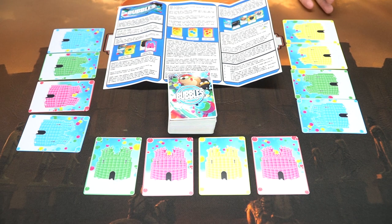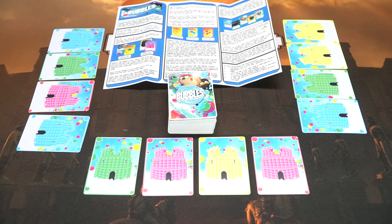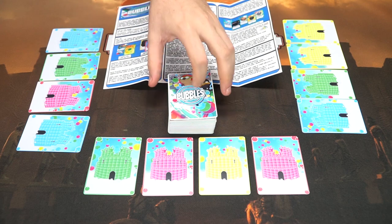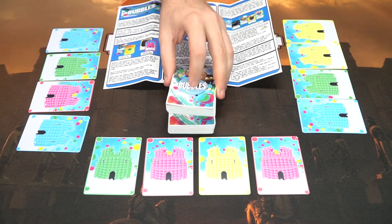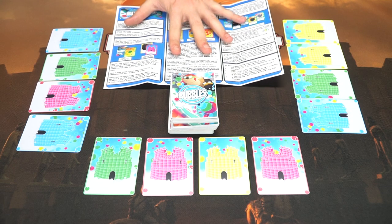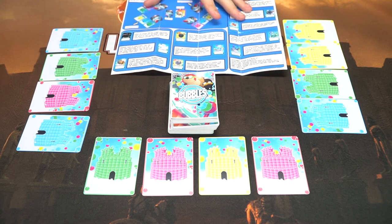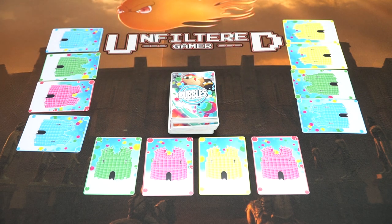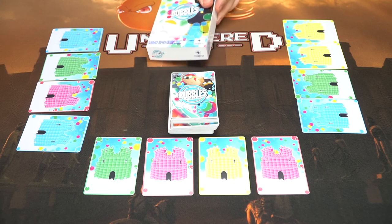Here we have the game Bubbles and everything included. Basically you get two sets of cards: the bubble fort cards, as well as the bubble deck, which has bubbles and action cards in it. You also get a handy rulebook which explains all the different action cards and how they function — I think they're also called treasure cards. And additionally you get a box for the game.